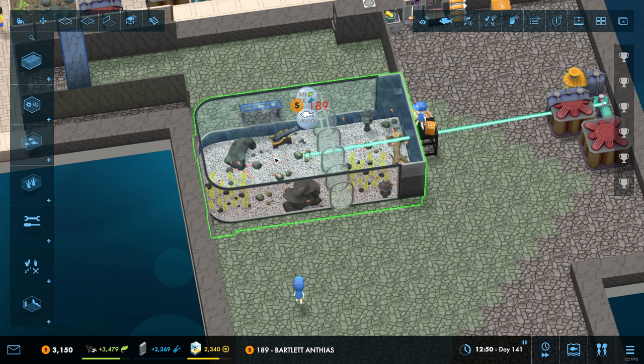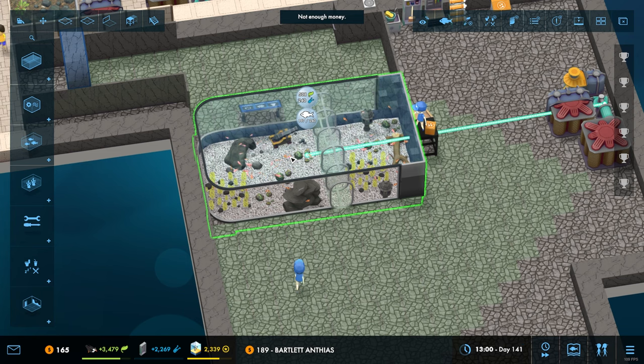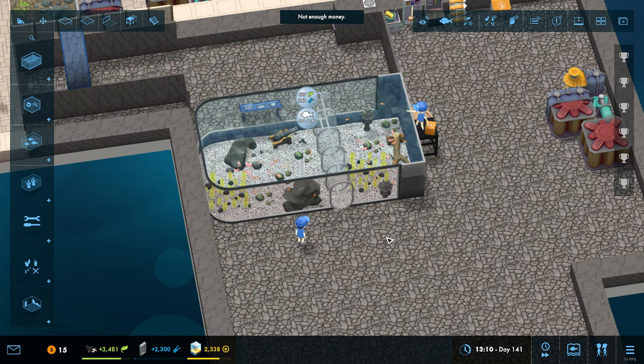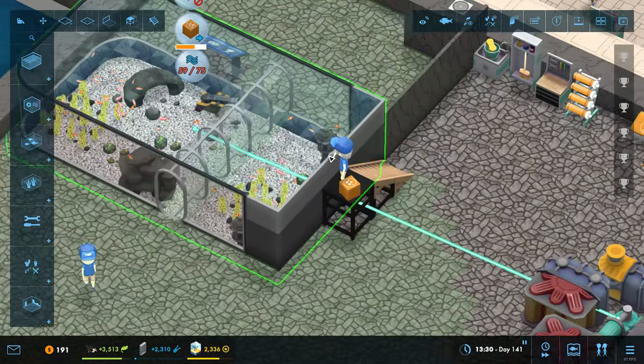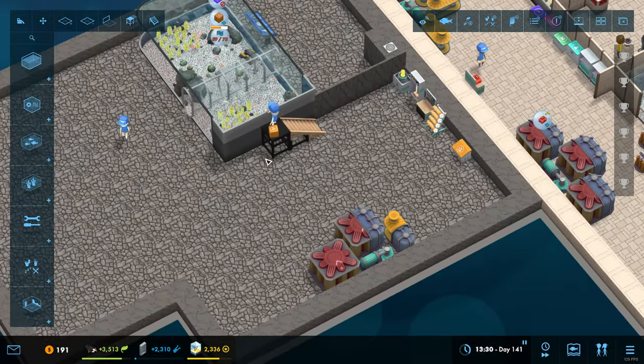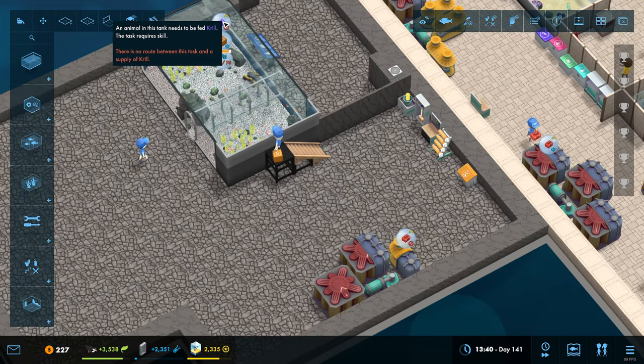One, two, three... twenty. Run out of money. There we go - two hundred out of two hundred and forty, so there's an awful lot of fish in that tank. Now unsurprisingly we need to sort out the water quality in there because it's not very good. We also need to get in some krill.